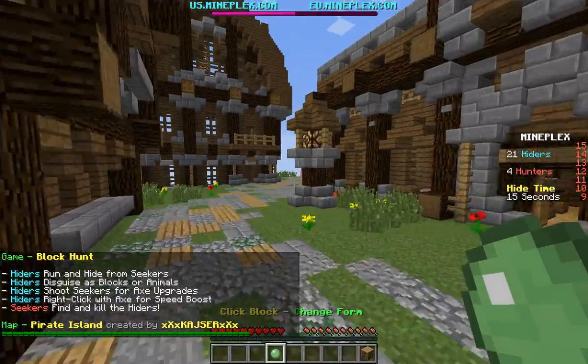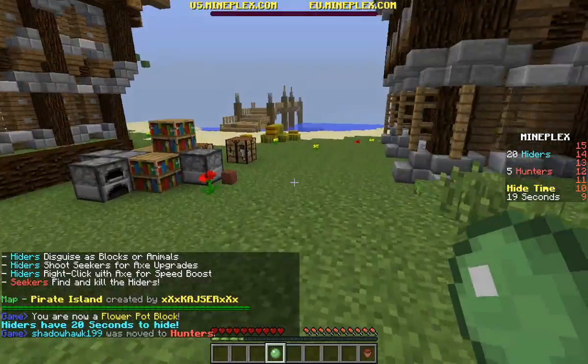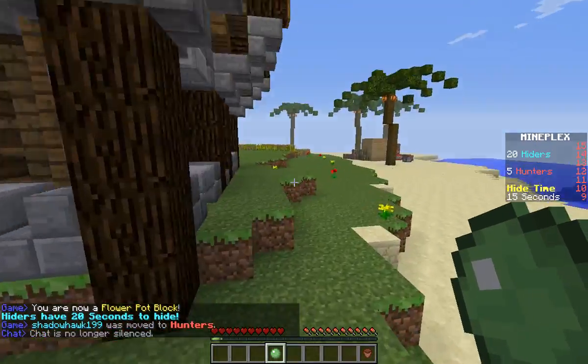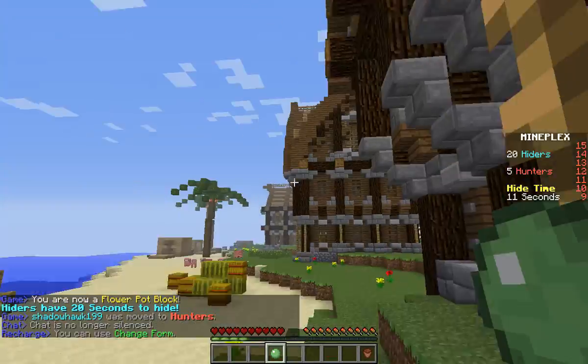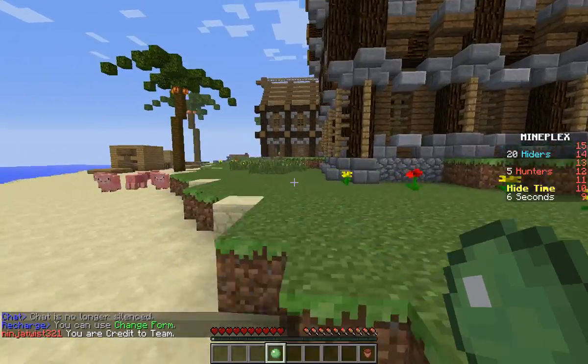This is the thing — you should change form. I personally like using the flower pot because it's so tiny. You are now a flower pot block. I'm gonna go over here and try to get on those palm trees.